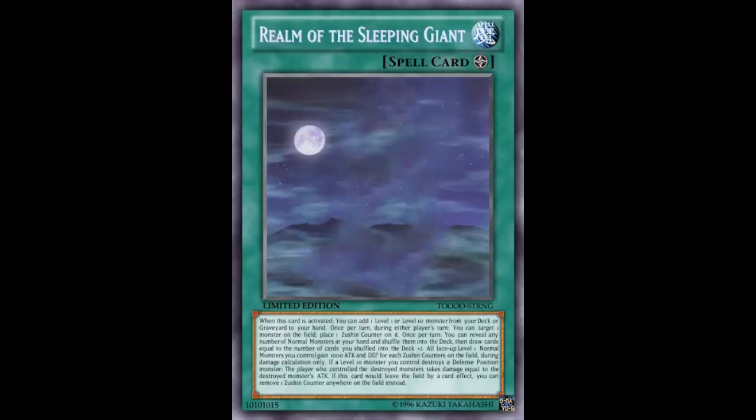I'm playing Draco Pals - I'm not even playing anything involving Zushin. I shuffle back my Master Pendulum, draw equal to the amount plus two. So if I had one card in hand, I draw two - that's more than Pot of Greed. If that was the only effect, people would literally play three of these, three Terraforming, and throw normal monsters in their deck just to shuffle the normal monster back and draw plus two. Hell no, that's broken.